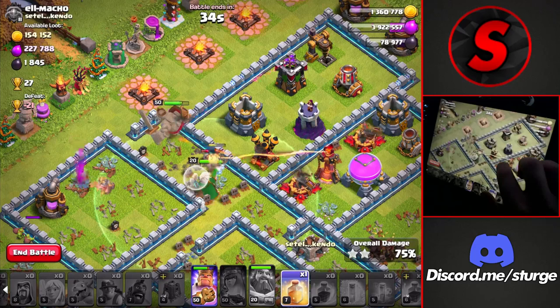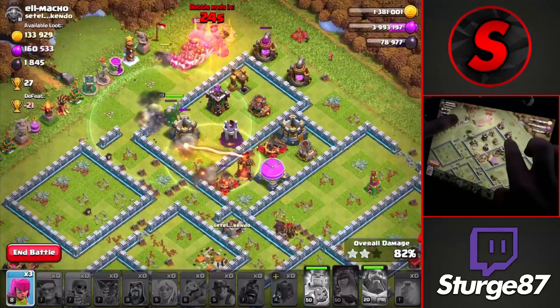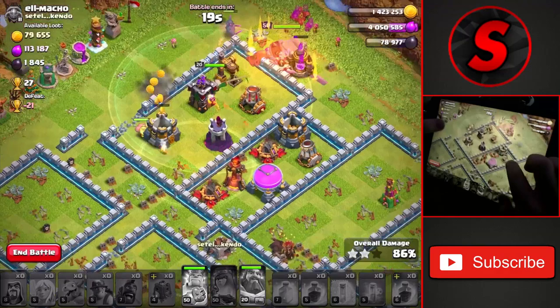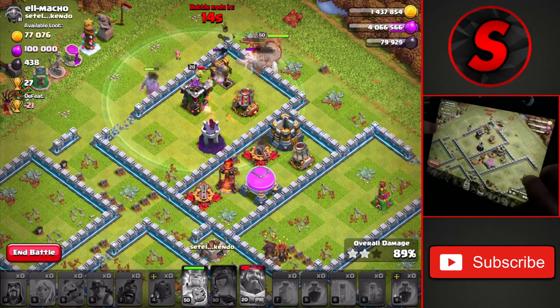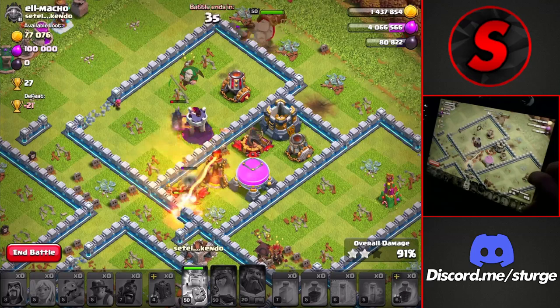Dropping heal spells on the right side with the last troops — and that might have been a little wasteful. With 30 seconds left, dropping a wall breaker, but this is a bit of a time fail. The troops are running out on the ground — this is going to be very close to a three-star. With only seven seconds left and miners coming in from the bottom, we end up at 92-93% on this Town Hall 12. If we'd had a bit more time, those miners would have taken down that last inferno tower, but still a pretty good attack on a somewhat tougher base.